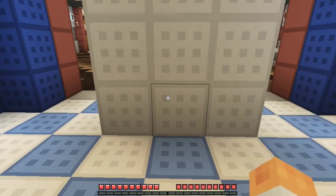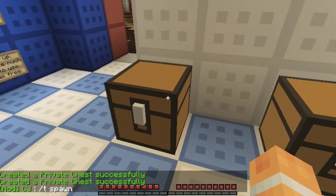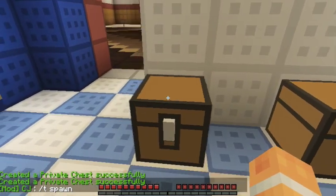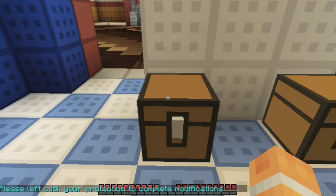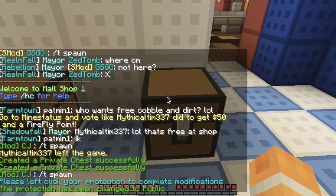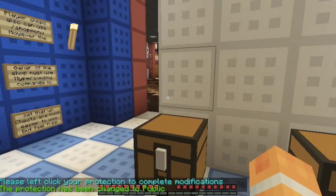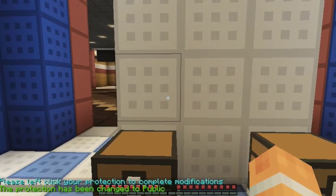I'm going to do a quick example and set up a couple of chests here. You'll notice when I set those chests up that it says 'created a private chest successfully.' I don't want that, so what we're going to do is use the LWC plugin command: /cmodify public. Now this chest can be opened by anybody. I have to do this one too. Now both of these chests can be opened by anybody — and that's really important, because if the chest is locked, nobody is able to use your store.